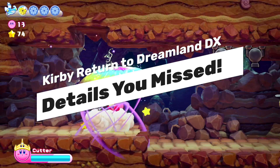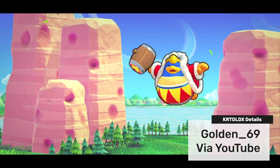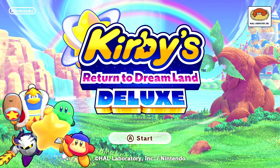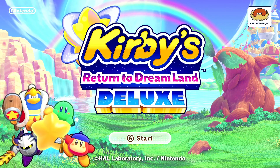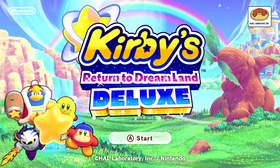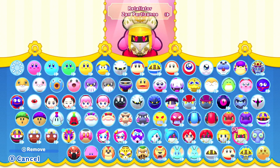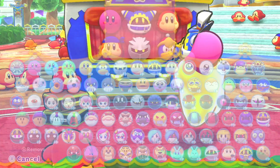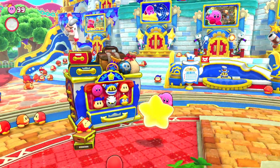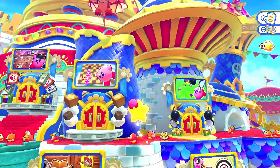First off, this might be blatantly obvious if you turn the game on multiple times, but some people just leave the game in sleep mode so you might never see this — there are different colored Kirbys that appear on the title screen. You'll have green, yellow, and other playable Kirbys available with a multiplayer friend. Also, every Wii game has a startup sound in the Wii menu, and in Merry Magalor if you go to find the stickers, it'll play that familiar Wii startup tune.